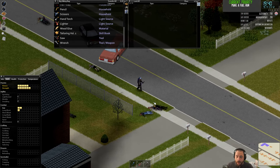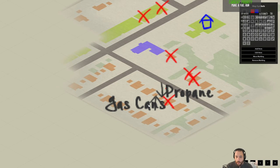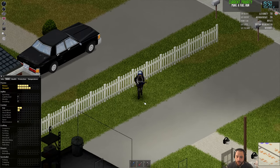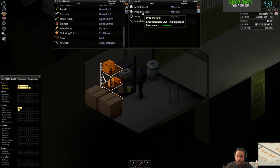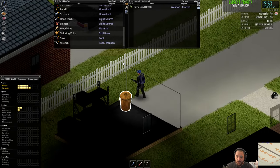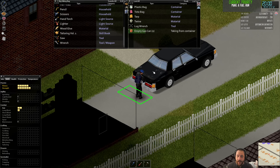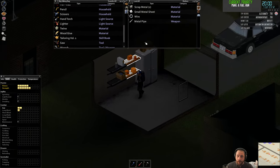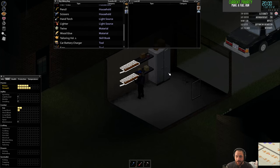I mentioned this last stream but I'll say it again. In game, in the first three weeks or so, the power will go out. Once the power is out, you're going to need to run a generator to keep the lights on and the freezers and refrigerators running. Having access to gas cans to fuel those generators is pretty essential. So that you don't have to make so many trips to gas stations, it's handy to have a whole mess of gas cans on hand so that when you go to the gas station, you top up a lot.